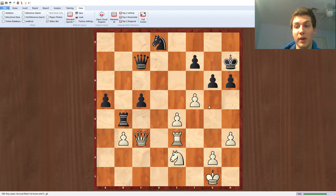I continued with my plan of f5, and he continued with his plan of c4. So far so good — I think this is good play by both sides. And then rook takes c4.